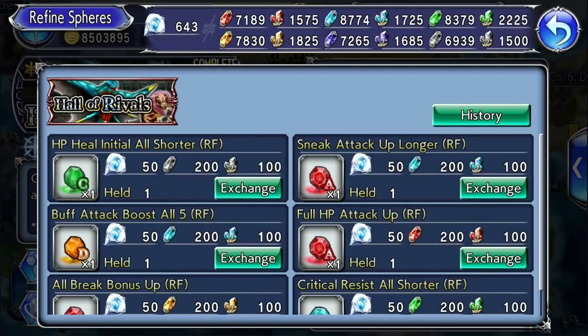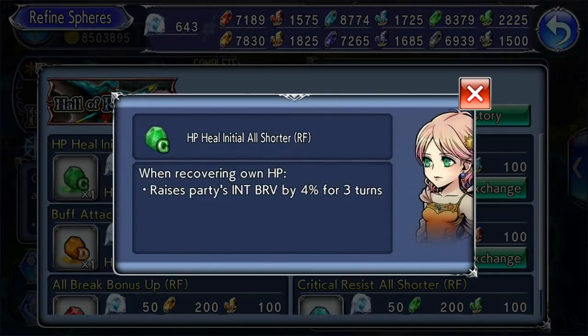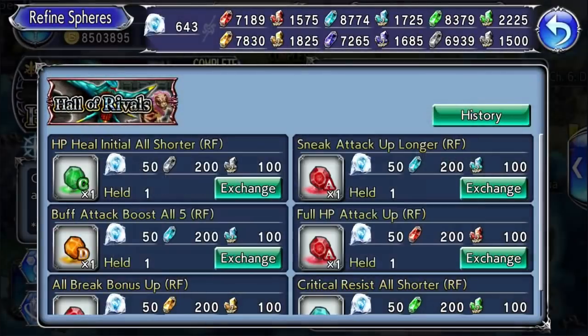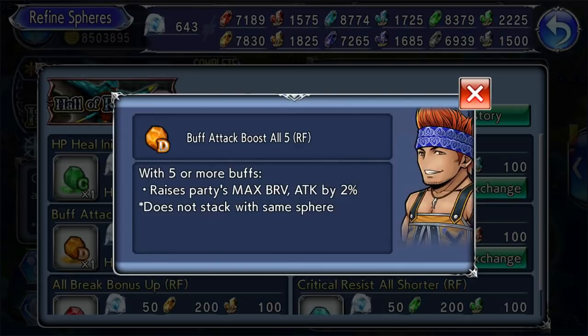Generally the best bonus spheres are the ones that boost party auras and/or attack and max brave — especially the ones that boost by a lot. From the current event, Lena's sphere is one of the best since it increases party iBrave, though it needs to go on a unit with HP regen. Waka's boosts party max brave and attack by 2%, but the proc requires five or more buffs, so not many units can upkeep that themselves — they might have to rely on other party members.